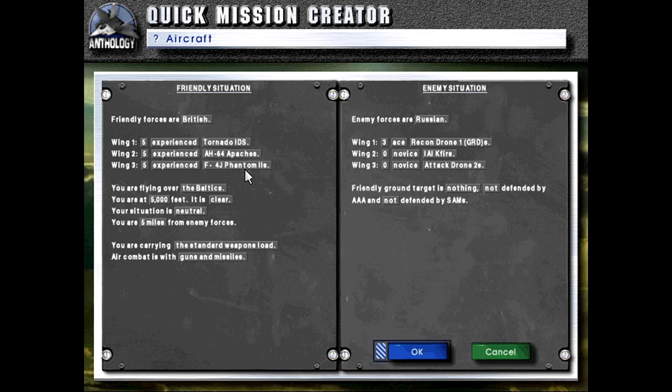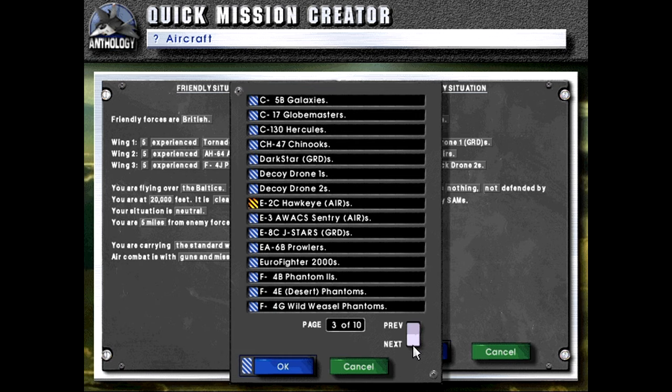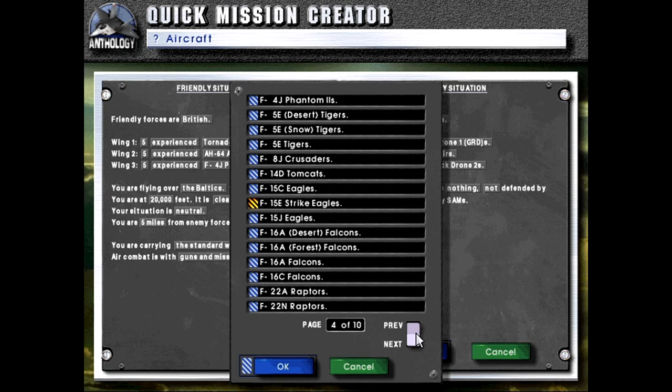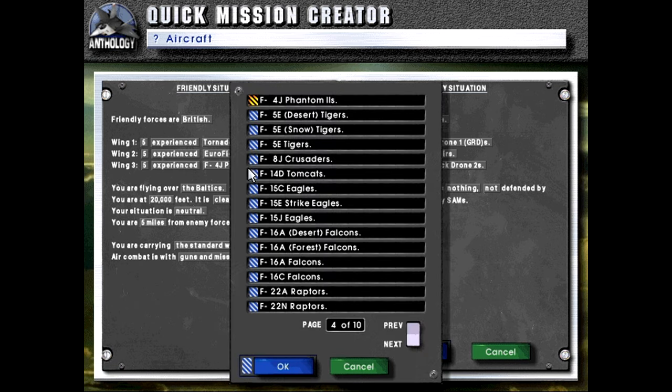Today I think we will be doing the Brits, and this game only models the interdiction variant of the Tornado. Tactically you have the Tornado IDS which is Interdiction Strike, the Tornado ECR which is Electronic Combat and Reconnaissance, and the ADV which is the Air Defense Variant.